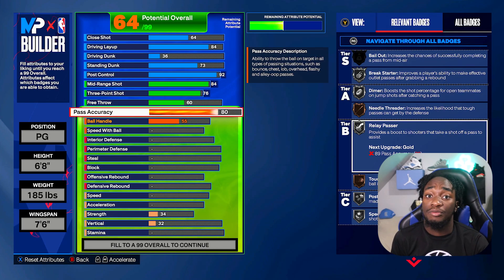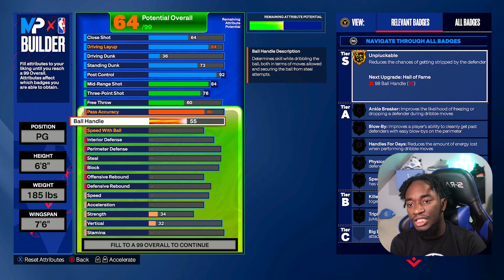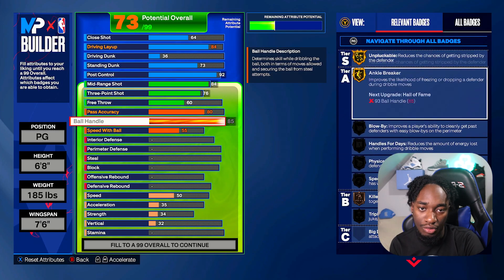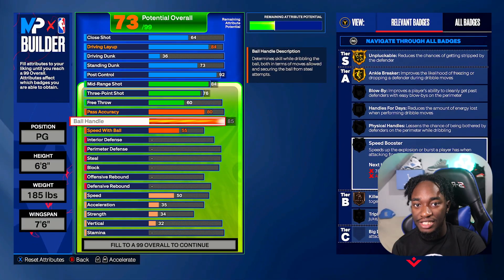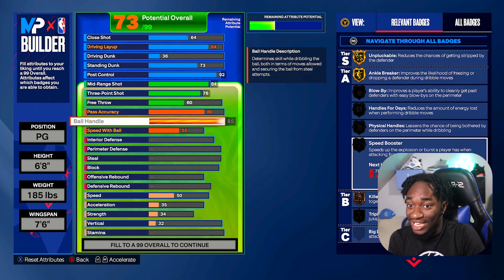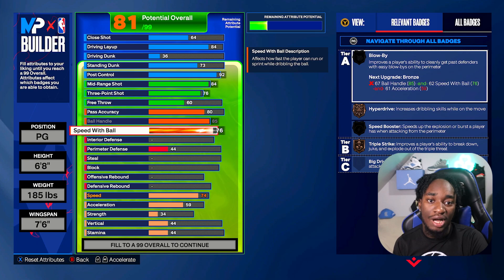If I'm playing smart, I don't even need to bail out the ball — I just have to make the right play. For ball handle, we're going to upgrade this to an 85. An 85 ball handle gets us Ankle Breaker, Unplugable, Handles for Days, Blow-Bys, Physical Handle, and Speed Booster. We're 6'8" moving like this — this ain't your small guard, this is a really good tall build. For speed with ball, upgrade this to about 76 — that's what we need for Speed Booster and Blow-Bys.